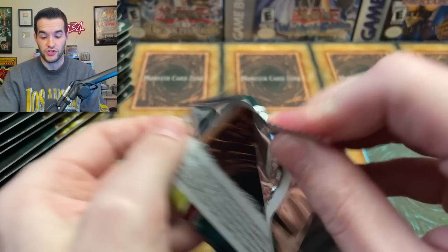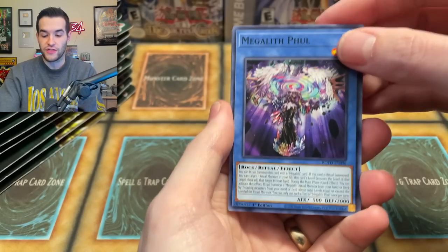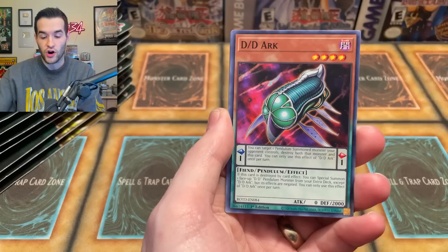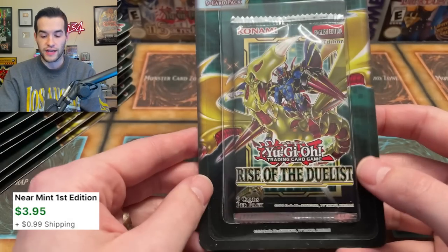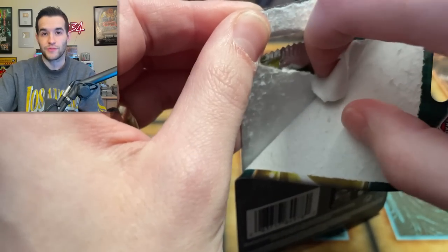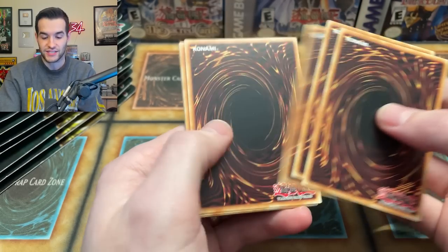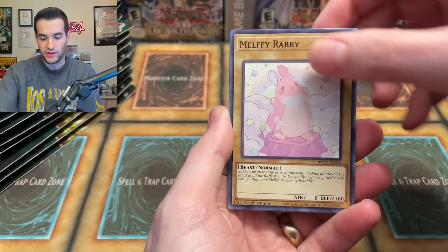It is pretty tough. If you do get a Starlight, that's the reason to open. If we're looking for a reason to open older stuff in 2023 — kind of like Dawn of Majesty, something we've opened recently — a lot of the cards just aren't worth anything anymore because they've all had reprints. But if you're looking for Starlights, those cards usually age pretty well. The Starlight's got to go up because there's got to be some value somewhere. Though you guys know it's about one in two cases to actually pull a Starlight, so that's roughly a 5% chance in one box, even less than that.